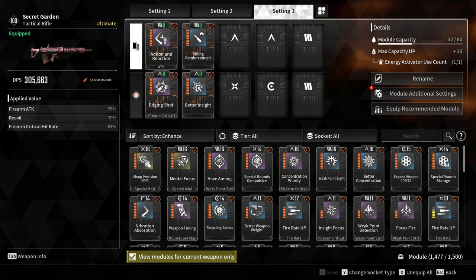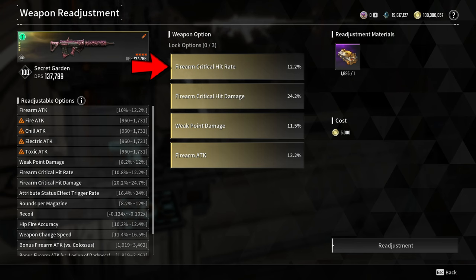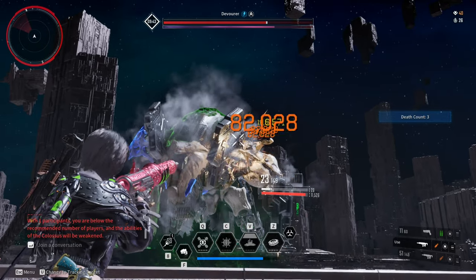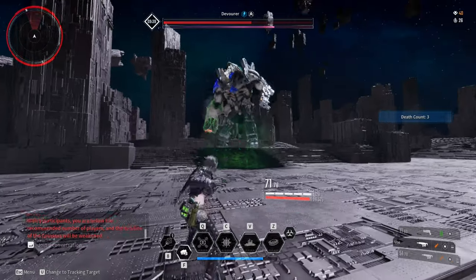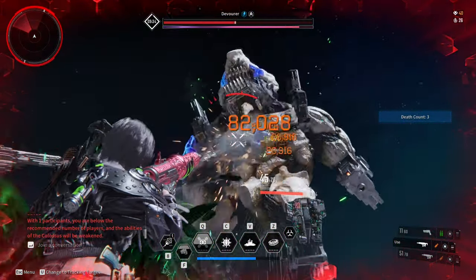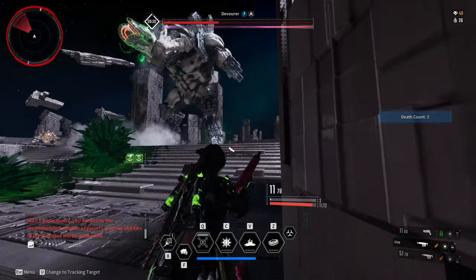The second combination is Insight Focus and Better Insight. Adding these two modules and the weapon readjustment option increases the critical hit rate from 50% to 81.85%, which is still pretty high. Personally, I prefer Edging Shot over Insight Focus because I prefer a high critical hit rate and I don't really mind the minus 15% firearm attack — the reduction is not a big deal.